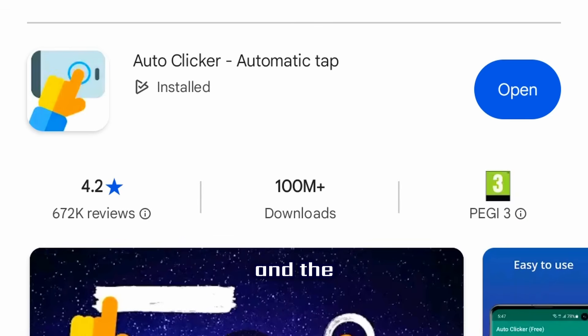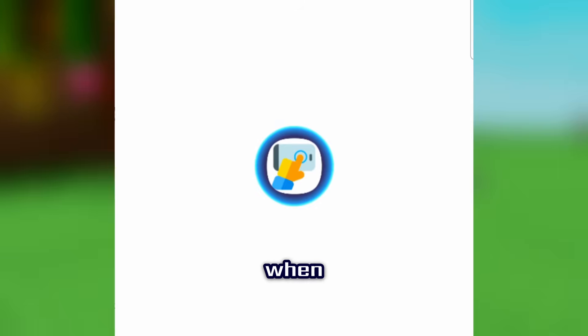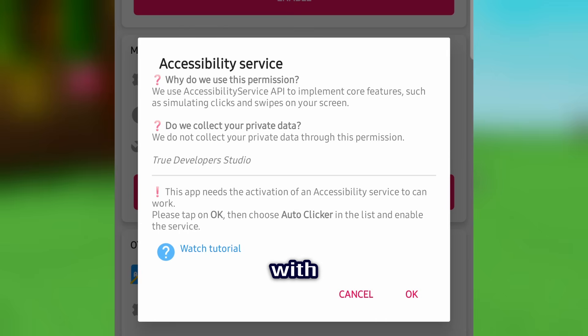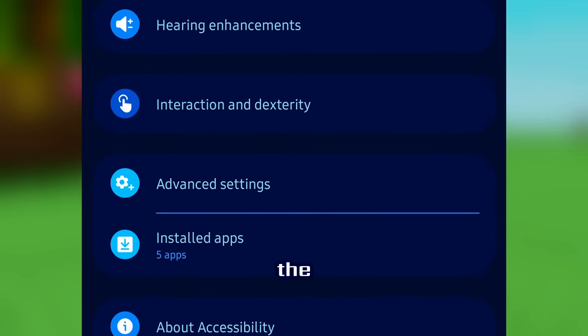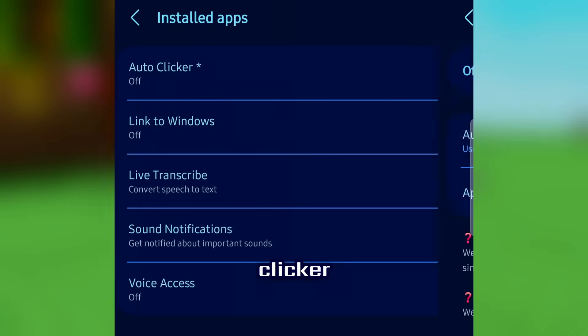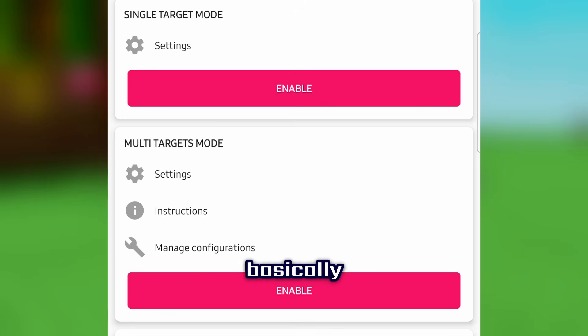Once installed, press Open. When you first open it, it appears with some kind of subscription service — just ignore it. There will be ads, but it never actually plays them. You'll need the accessibility API; just press OK and go through it. This is on Samsung, so it might be a little different on your device. Install the app permissions, then go to auto-clicker, make sure it's on, and back out. You've basically got it working.